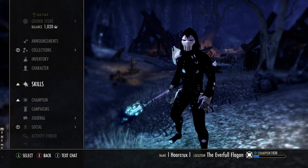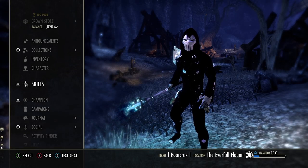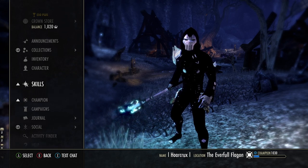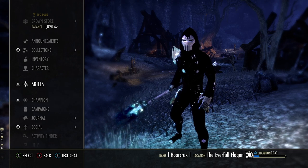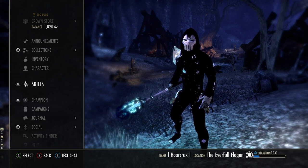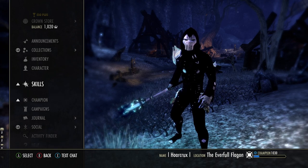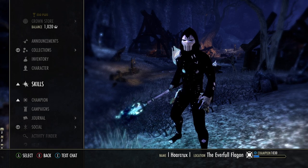What's going on guys, Horcrux here, welcome back to the channel. So today we're going to be going over some special interactions between Dark Convergence and Hrothgar, because the entire time I've been using these two sets they just seem very inconsistent and I couldn't really figure out why — until I spent a couple hours yesterday actually learning the inner mechanics of these sets.